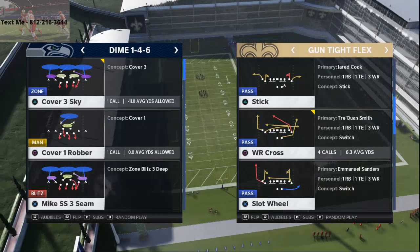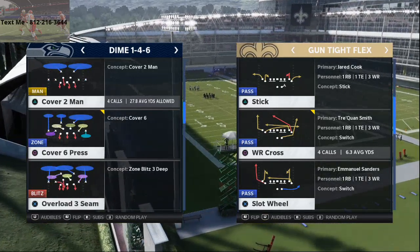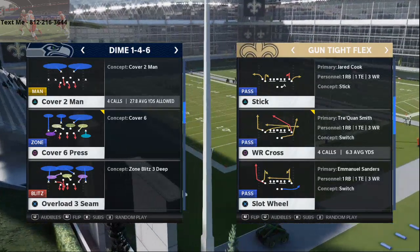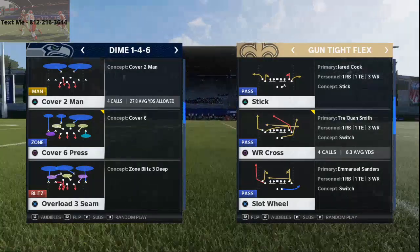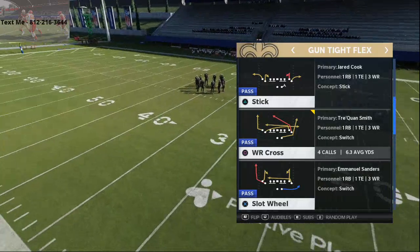This is probably the best man beater in the game. We discovered this in our Scheme of the Week series for the Atlanta playbook — we actually have a whole scheme on Atlanta you can check out at our YouTube channel. But I want to talk specifically about wide receiver cross, which I think is one of the best man beaters in the entire game.